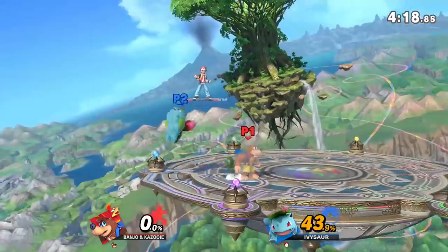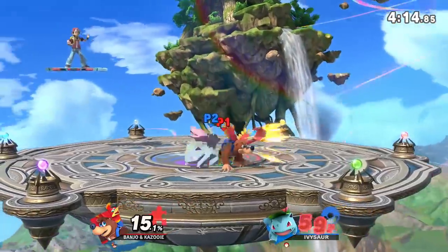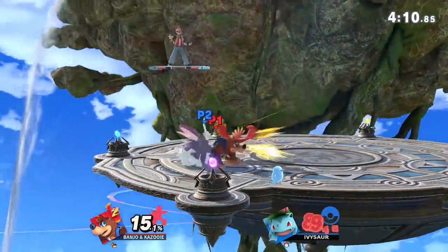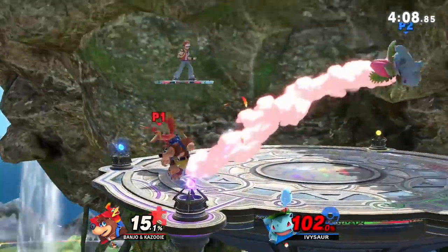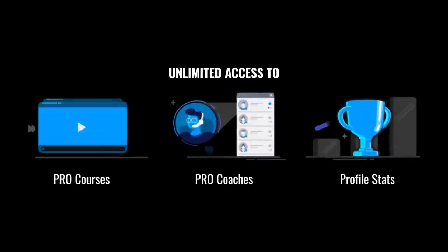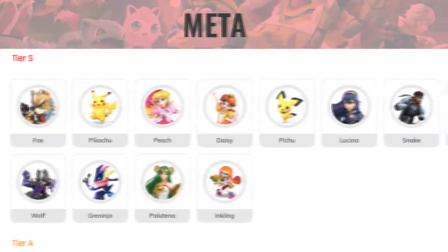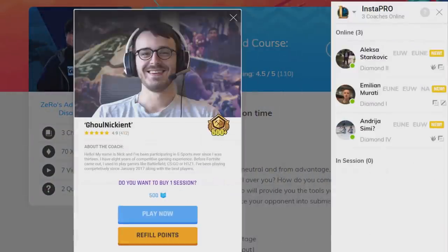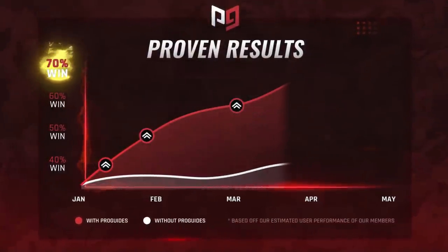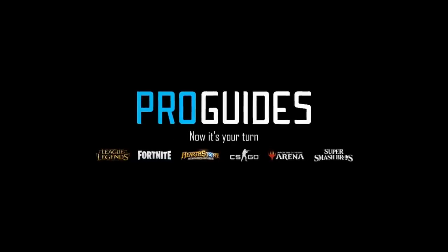In this video, we're going to go over three simple strengths that Banjo and Kazooie have: their strong edgeguarding, their versatile neutral, and their creative play. If you're looking to go even further, check out ProGuides.com — we've got tons of guides including ones made by top players like Zero, along with live coaching sessions from strong players.